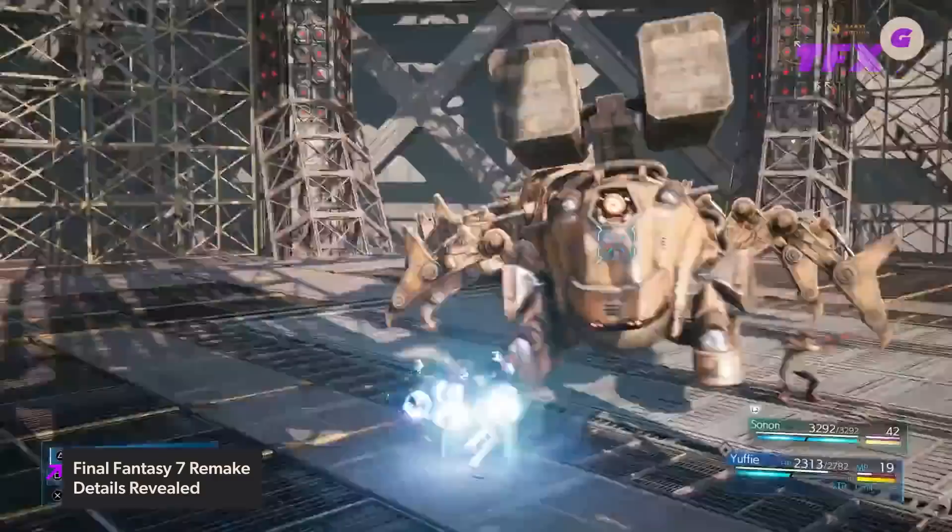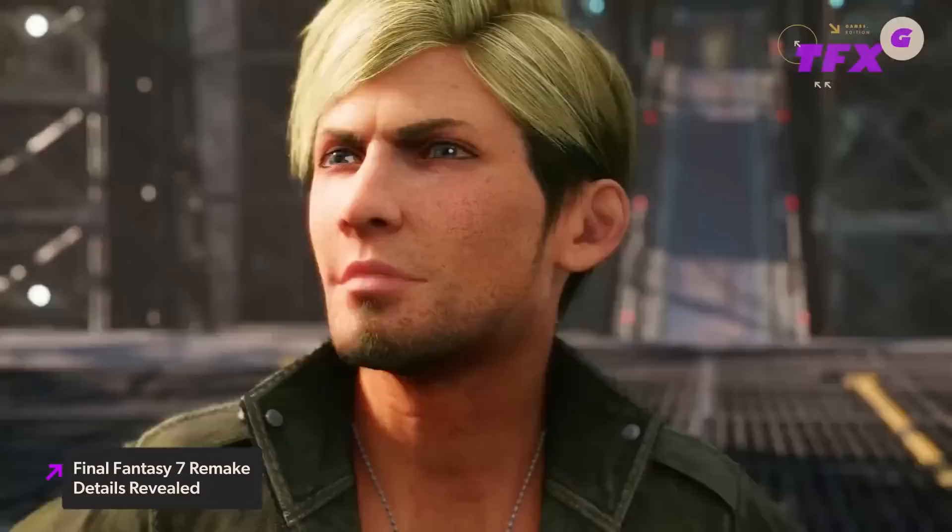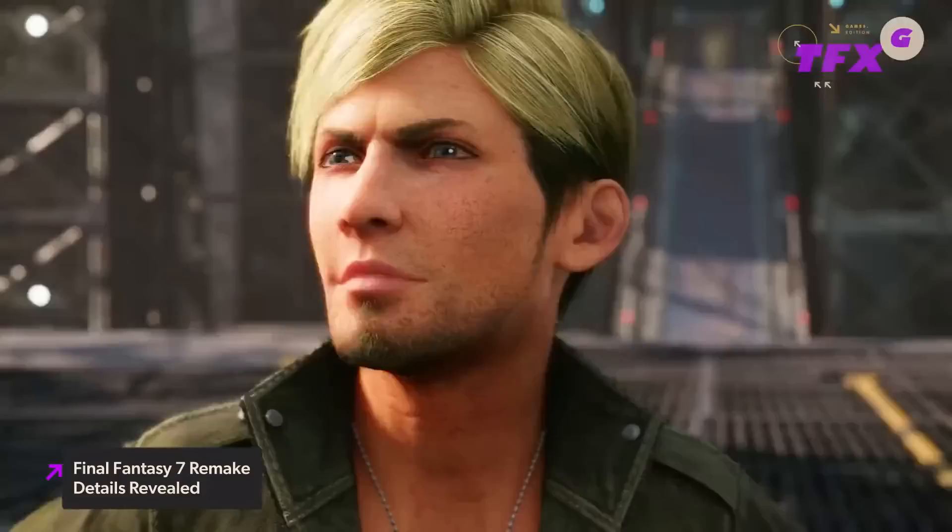Yuffie also has an ability called Banishment which can be charged with elemental ninjutsu and will do more damage based on how much ATB was spent before it. And another called Windstorm that will create a huge gust of wind that damages nearby enemies and launches them toward her. FF7 Remake Episode Intermission will also feature additional characters like members of Avalanche HQ — Nayo, Billy Bob, Polk, and Vice — as well as the sadistic ruler of Shinra's top secret underground research center Deep Ground. Final Fantasy 7 Remake Intergrade will be available as a free update to everyone who owns FF7 Remake on PS4 on June 10th, but Yuffie's Episode Intermission will be a separate purchase.